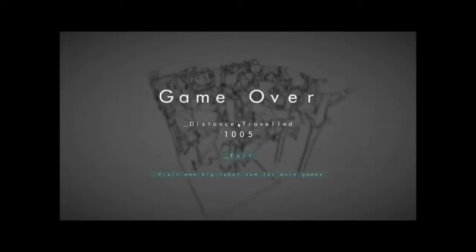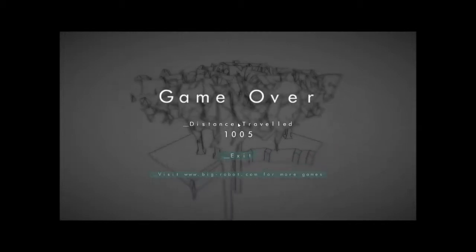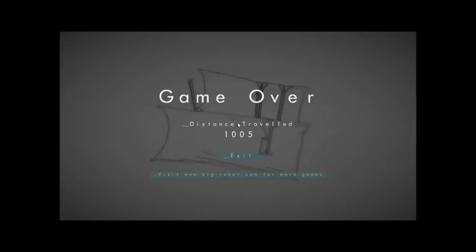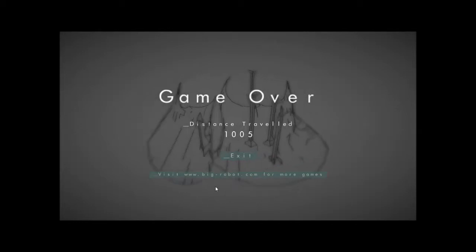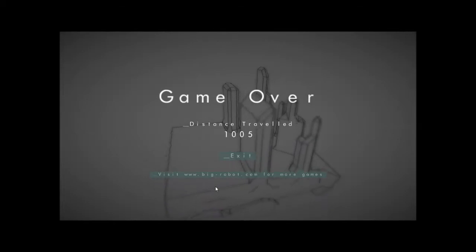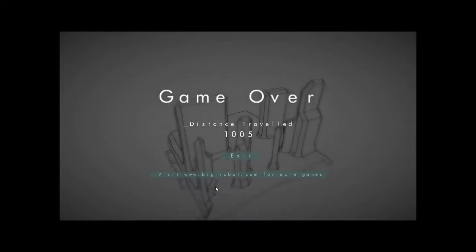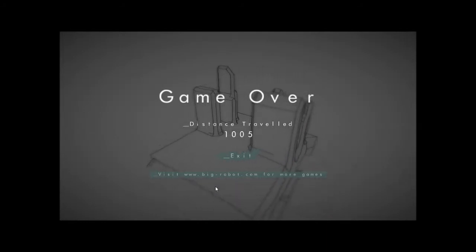I highly recommend when you go and download this game - and why would you not, it's free - go download it guys. It's at bigrobot.com. There's a whole set of options before the window opens up, one of those with a loading window. Set your graphics to beautiful or fantastic - I didn't see any difference. Set your window up and make sure you configure your gamepad. Thank you very much for joining me with this driving adventure - I'm not very good at these games so I think I did alright. Bye!